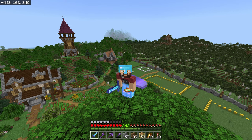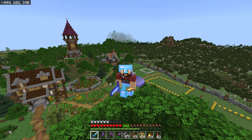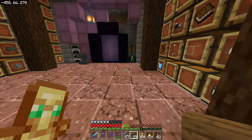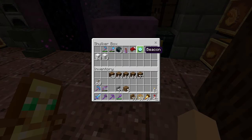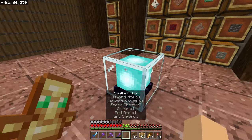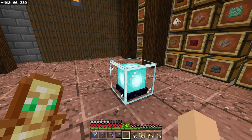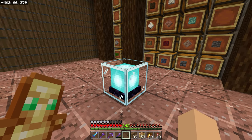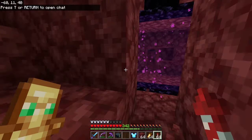Now let's get on to today's topic: the beacon. I actually already have some in this world. Let me find one in a chest — yeah, there we go, we do have a beacon here. But before we go over it, you need to know how to get it, so let's start from the beginning. We're going to make our own together. Our first step is to head out to a nether fortress.